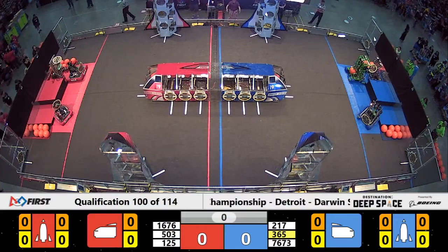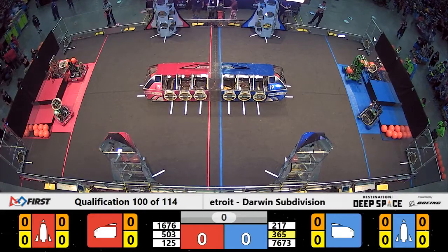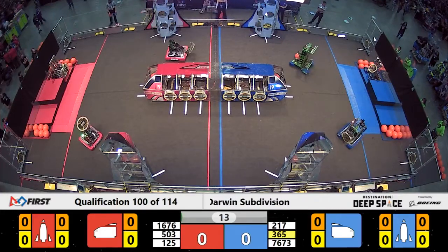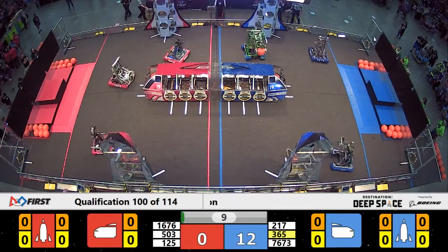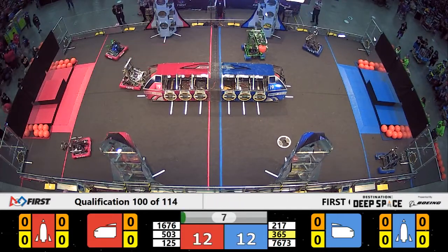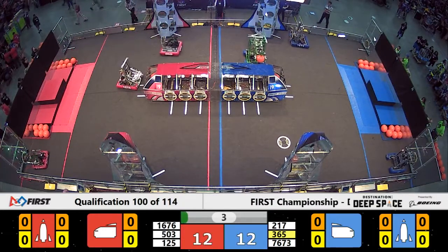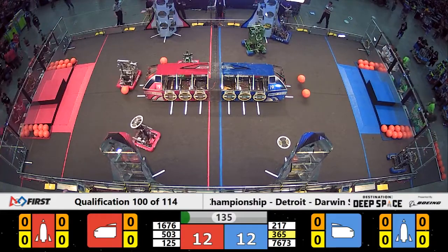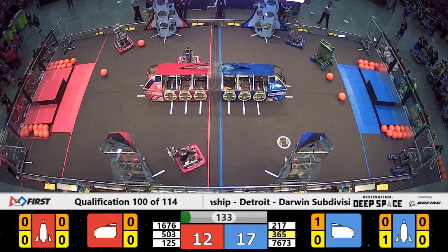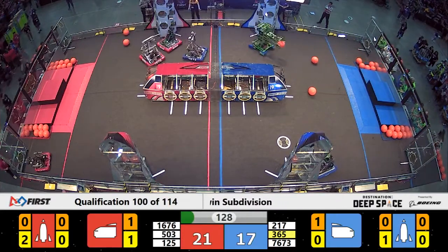Here we go, ladies and gentlemen! Motion on the field — all three red alliance robots are into the primus soil on the far side of the field. It's first team 365 scoring cargo into the far side of the blue alliance cargo ship, their side of the field.